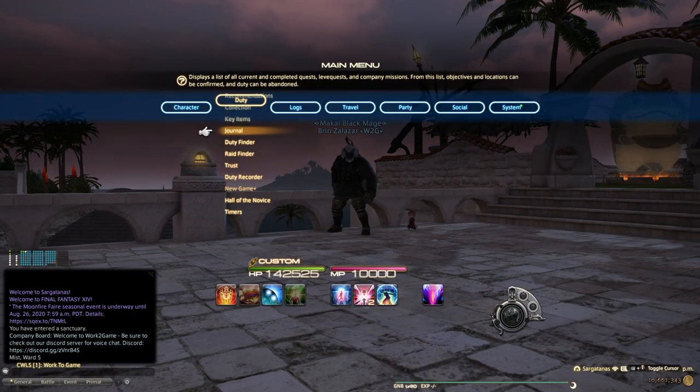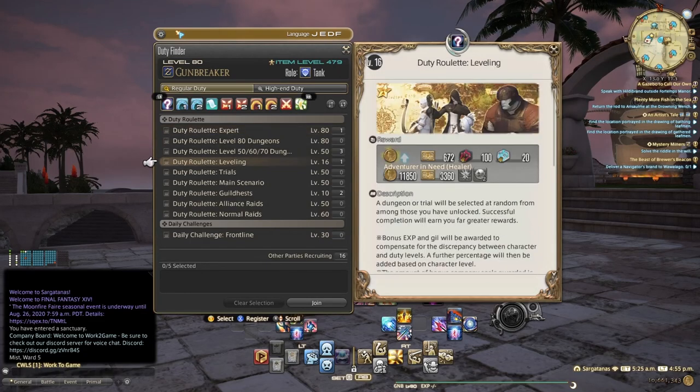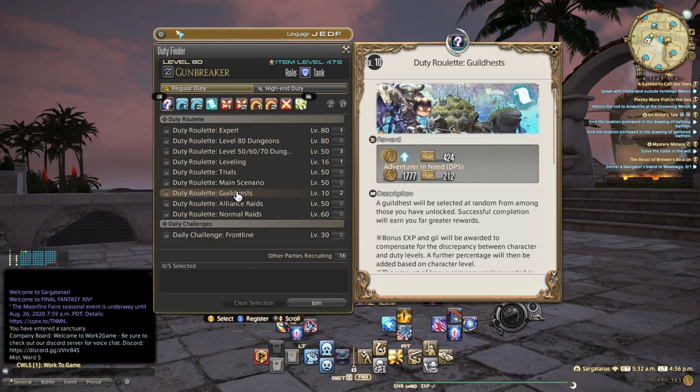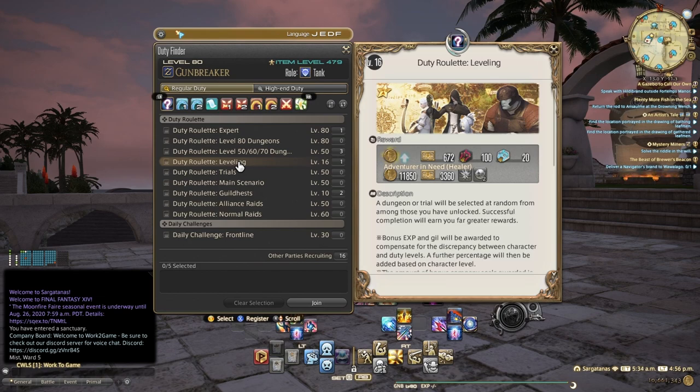To supplement your leveling, go into your Duty Finder and use roulettes daily. The leveling roulette is a huge source of XP and currencies — it opens at level 16. The guildhest roulette opens at level 10. Pay attention to the 'Adventure in Need' role bonus, as it gives you extra rewards like materia. Take advantage of your daily bonuses for both guildhests and leveling. While following MSQ, you'll actually outlevel it, making things easier as you approach end game. Alternate leveling will be covered in a dedicated guide later.